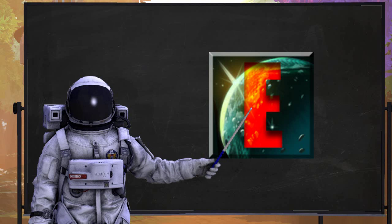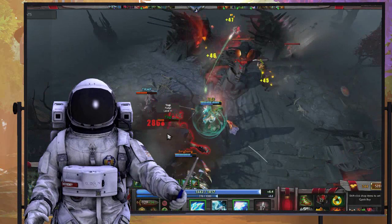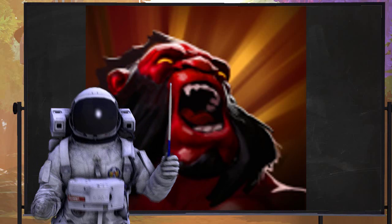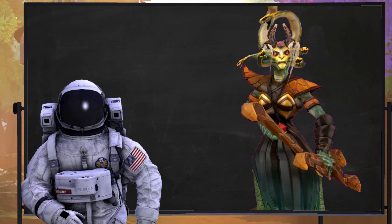Mana Shield finally stays after death. You used to be an awful agility carry because you'd die with it on, respawn and get stunned, and then die because you couldn't turn it back on. Stone Gaze will immediately slow anyone who looks 90 degrees towards you — it also counts on a Puck who's phase shifted. Stone Gaze is a frustrating spell, not just because it's hard to land but because there's a half-second cast time which is like an eternity in Dota time.